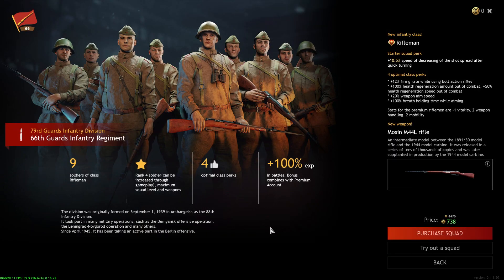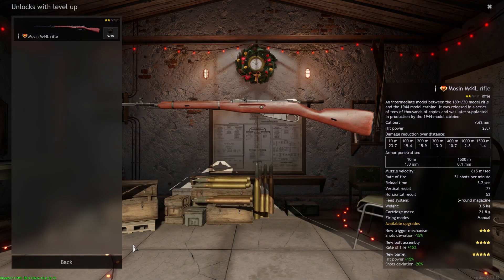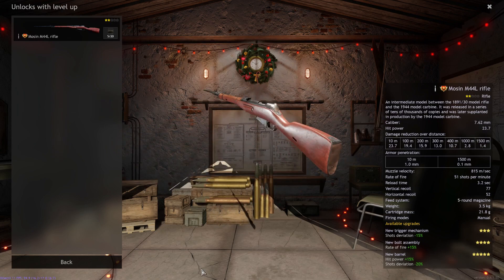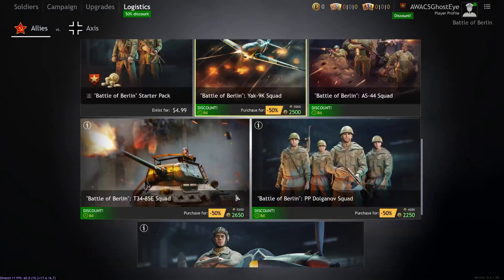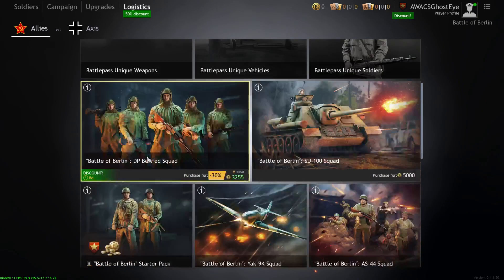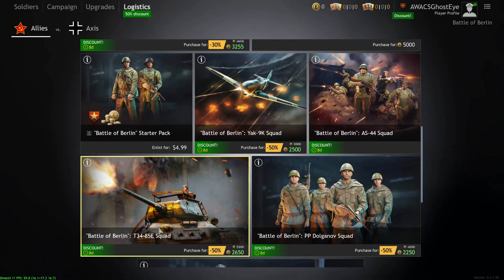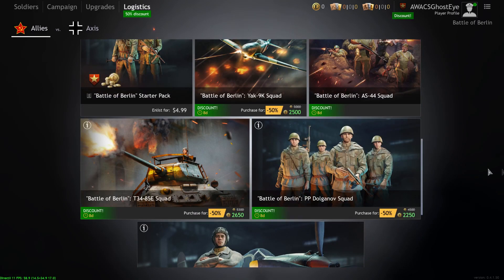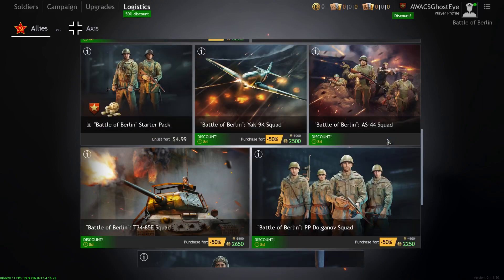For seven bucks, the Mosin Nagant M44L rifle squad is actually a great deal — probably a must-buy. You get nine troopers with the Mosin Nagant M44L, a carbine version of the Mosin Nagant rifle. Five rounds with a quick bolt-action rate of fire and decent reload. I would recommend picking it up — it's a very, very strong squad. To recap the Battle of Berlin Soviets must-buys: the DP Belt-Fed squad is really good, AS-44 is a must, T-34-85 if you want a good tank, and definitely get the M44L rifle squad.